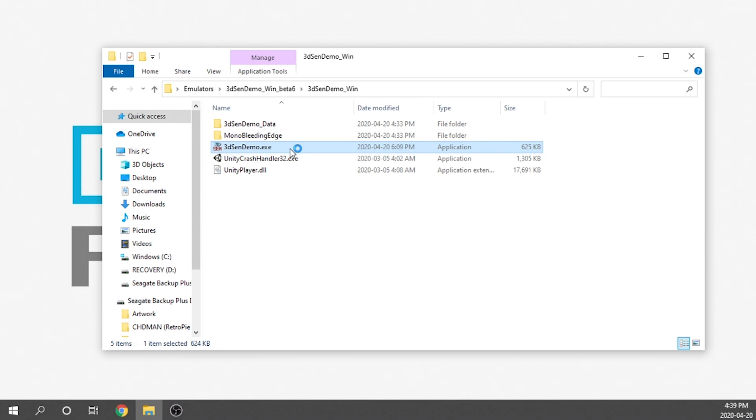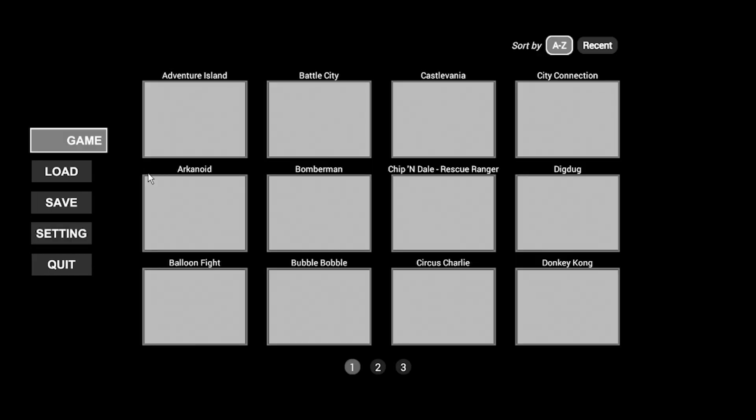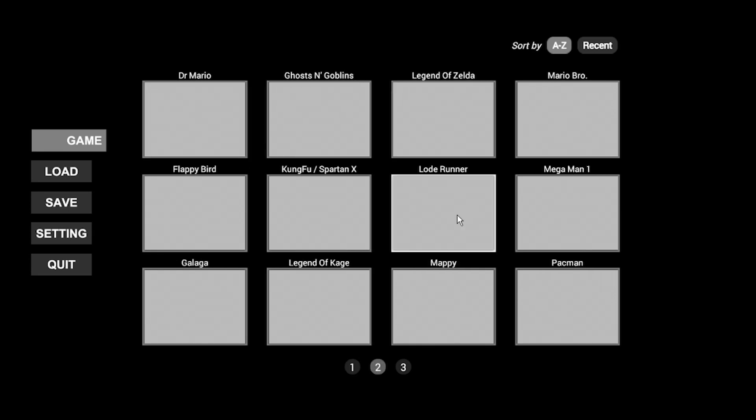Once you double-click it, it automatically loads and we are up and running. It's important to note you do need to provide your own games — the emulator does not come with any games, only the instructions for running them. In the game section we have access to a lot more games. They fixed the bug from my previous video where pages 2 and 3 were replicated — now we actually have page 2 and page 3 with different games: Bomberman, Bubble Bobble, Dig Dug, City Connection, and others. I'm going to show you a little gameplay, and all the links to join the Discord are in the description below.